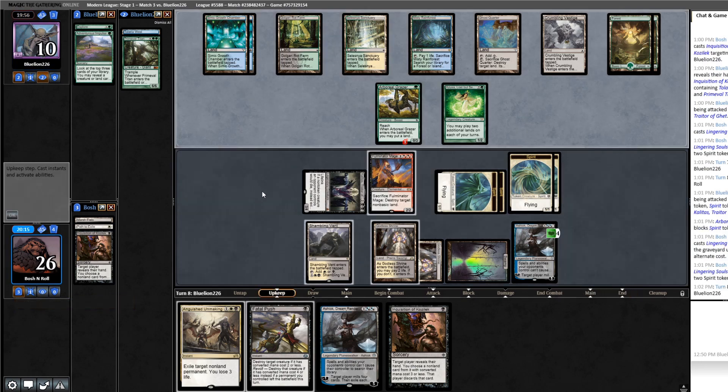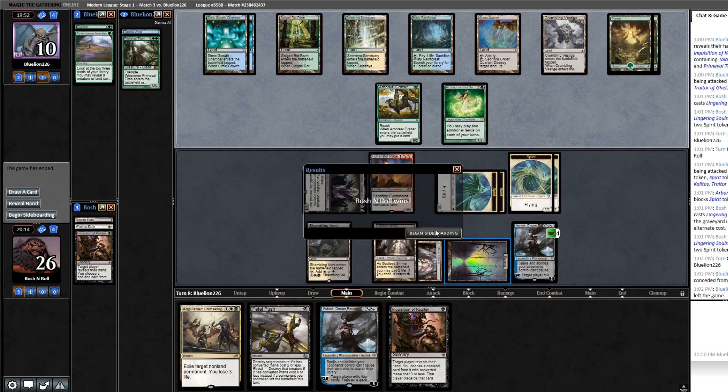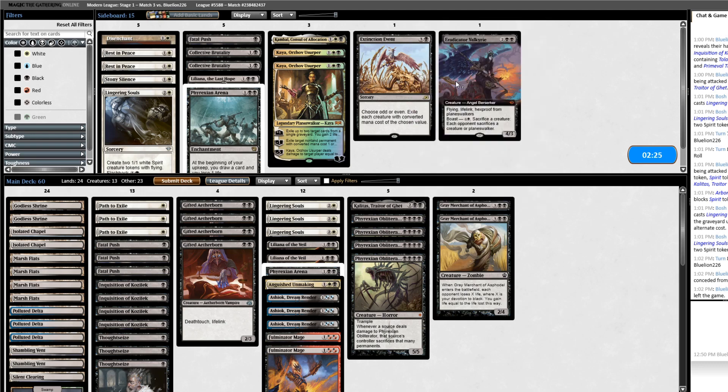This card has reach — I've been betrayed. Fulminator Mage missed an attack. If I Fatal Push Arboreal Grazer, I get a 2/2. They're packing it up. Ashiok did the Lord's work there. I don't think anything about my deck changes — I just need to get Ashiok into play and keep it there. Valkyrie is a flying lifelink creature, but I don't think that's what this matchup is going to be about at the end of the day.